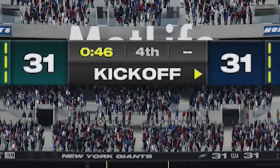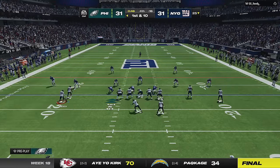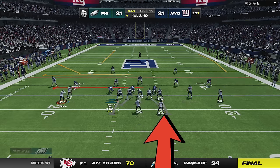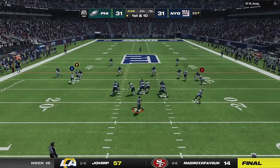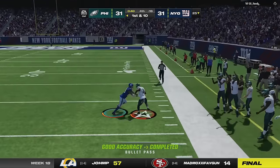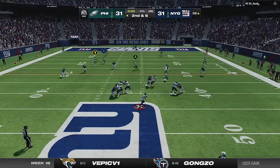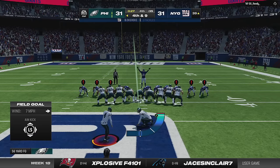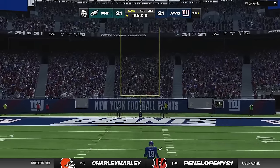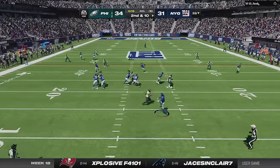That gives me the ball with 47 seconds left and all three timeouts — plenty of time. At some point he stopped hiding his coverages, so when I see cover two on the next play I try the corner out again, but he's all over it. Luckily the wheel route to the running back gets wide open on the other side of the field once he turns upfield. I slow down and set my feet before throwing a dart to get into field goal range on the very first play of the drive. I get a little too aggressive trying to score on the next play and take a big sack instead, leaving a 56-yard field goal attempt for the win. He used all his timeouts so he can't ice me, and then I get a huge intentional grounding penalty to essentially end the game.